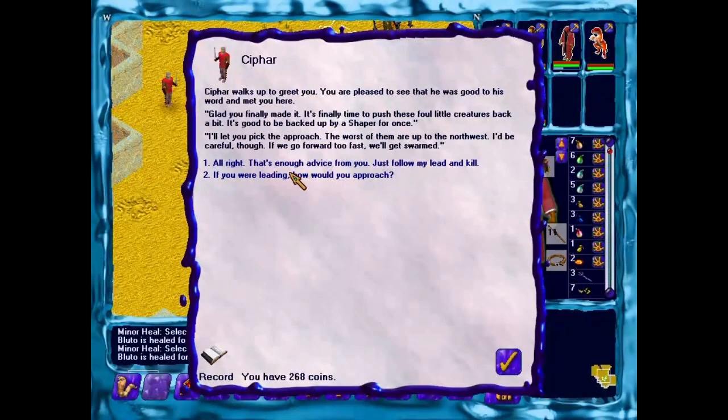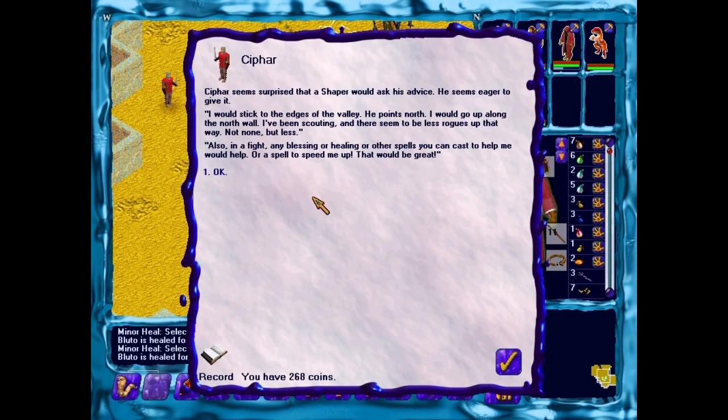We didn't hire him. Maybe he knows something though, because he's lived out here for a long time, and we don't need to be so arrogant. 'If you were leading — which of course you're not, since you're not a shaper — but if you were, how would you approach?' Syfar seems surprised that a shaper would ask for his advice, and he seems eager to give it. 'I would stick to the edges of the valley and points north, go up along the north wall. I have been scouting — there seems to be less rogues up that way. Not none, but less. Also, in a fight, any blessing or healing or other spells you can cast to help me would help, or a spell to speed me up.'